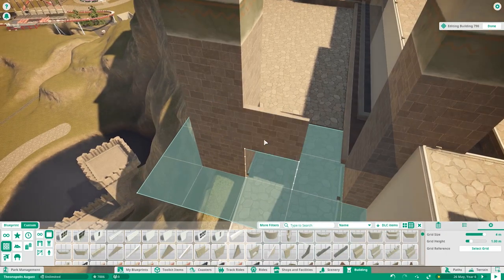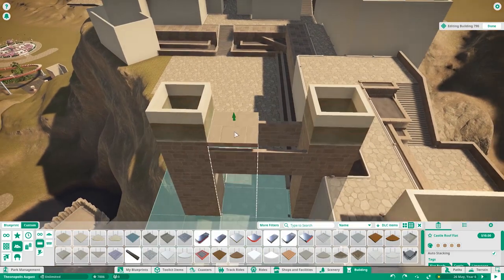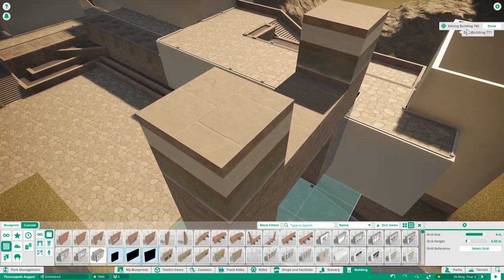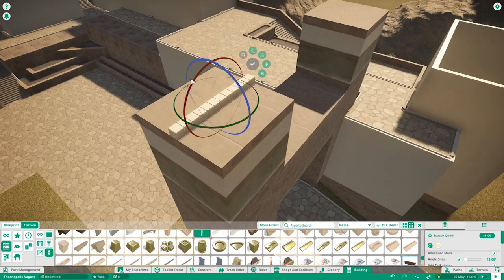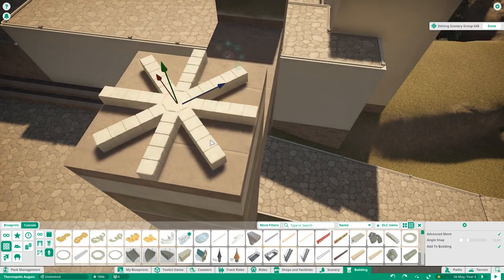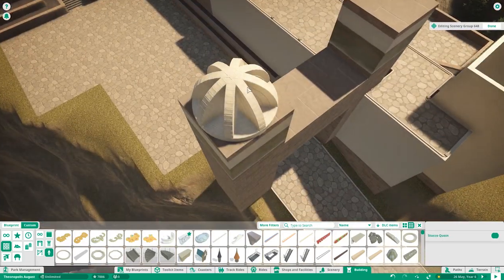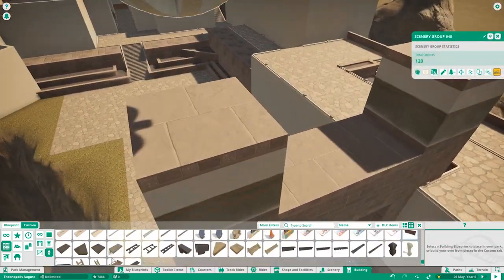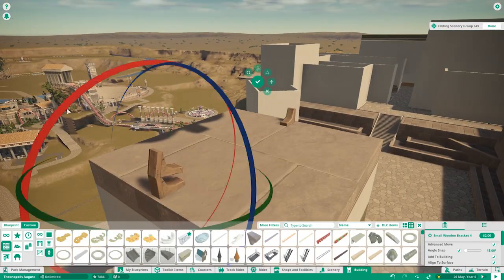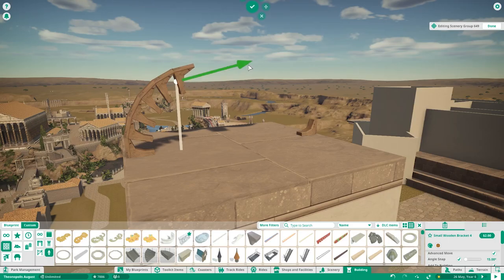I looked back at the last video and realized I had built the spires on top of the bridge towers but forgot to show them. Then I thought about the original plan for the palace towers. Building a spire is actually a little more annoying than building a dome, which I tried first — it's just been too long without building a dome. But it didn't fit in this place, so what you see me building right now is completely gone.